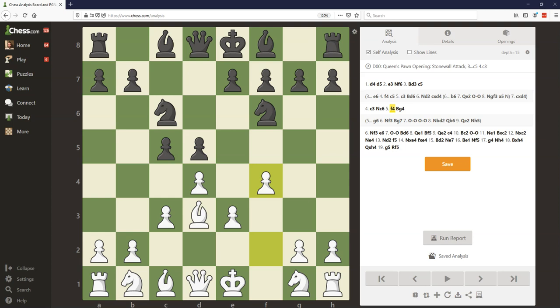In the Stonewall, there's not very often going to be any early tactics, so it's a lot more important to understand the ideas here instead of memorizing specific lines. White wants to make sure that E5 is impossible for Black to play, really clamp down on that square, maybe use E5 for a Knight at some point, and later build up on the Kingside. One of the downsides of this pawn structure is that this Bishop is really locked in. Very often White has to play Bishop D2, Bishop E1, and then maybe Bishop H4, trying to activate that Bishop somewhere down the line.